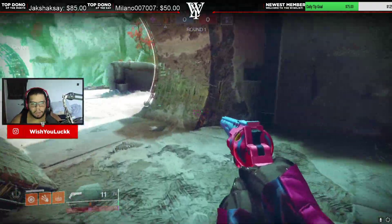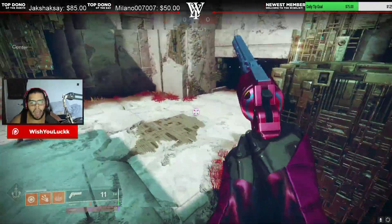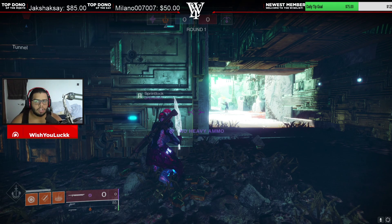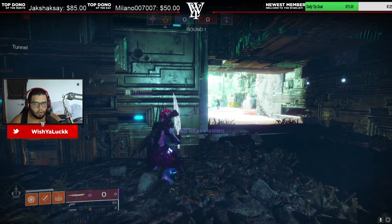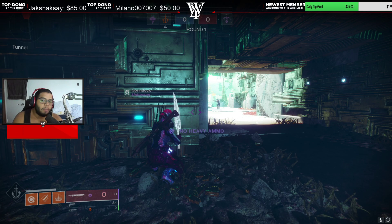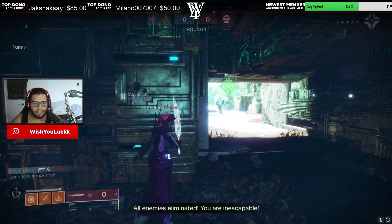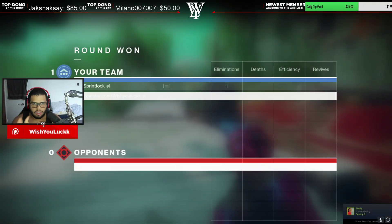Sprint Lock is going to stand right here with his sword out looking at the aimbotter. I'm going to be over here. What we're doing is pulling the aimbot's attention away — he can't focus on one of us, he has to focus on two of us. When he starts to focus on Sprint Lock, I'm going to immediately peek and head tap, then pull my sword back out. He'll look at me to try to aimbot me through the wall, and that's Sprint Lock's cue to peek and shoot him.